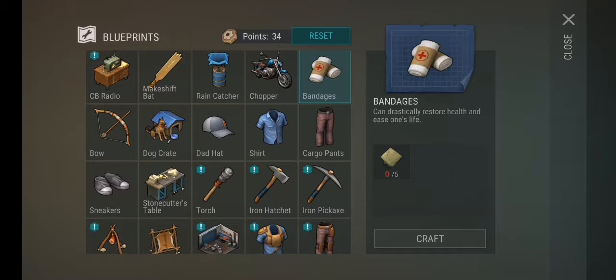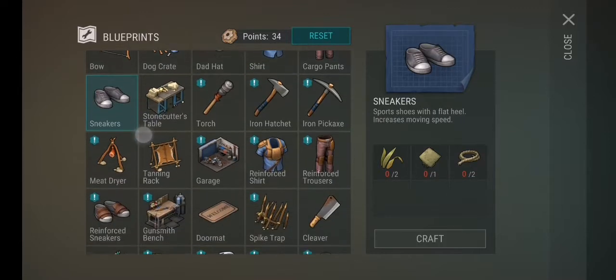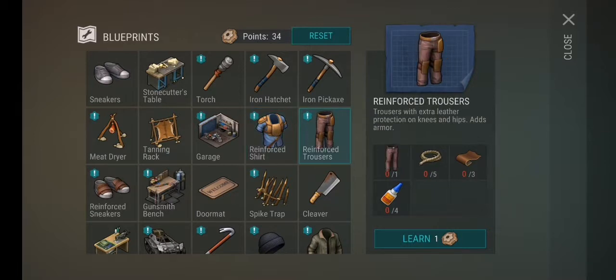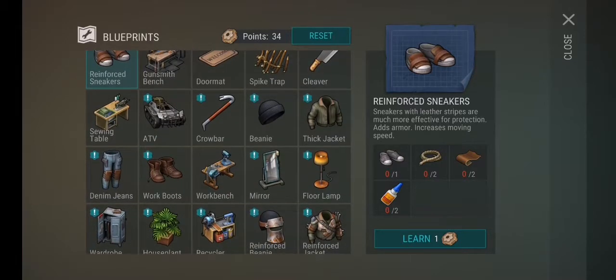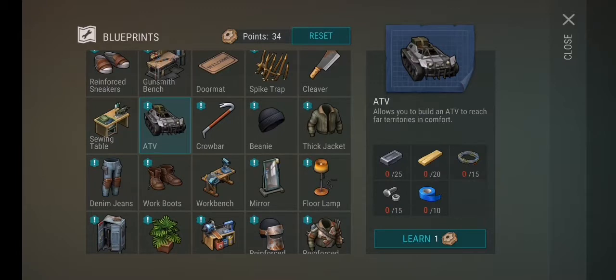The garden, workbench, and furnace are just for materials. The water collector — you need to collect water with it, as I showed earlier. Bandages are to heal yourself in battle; you need five cloths for that. The dog shelter gives clothes — not mandatory but it gives extra stats so you die less quickly. You can reinforce them but it takes a lot of materials, and if you die they disappear anyway.